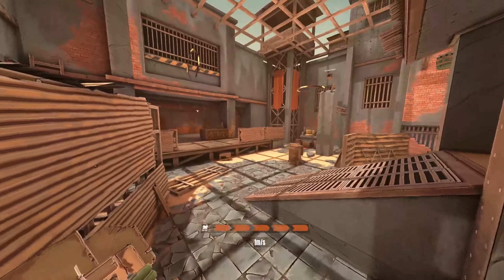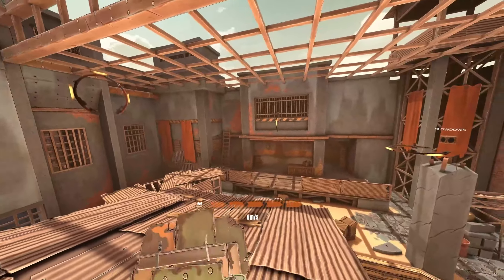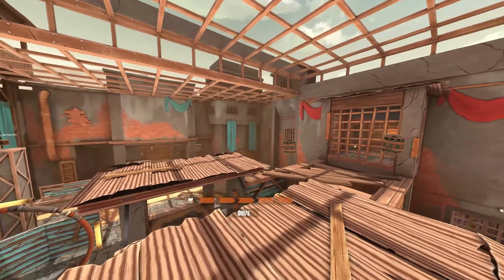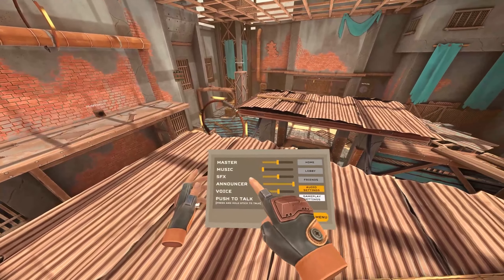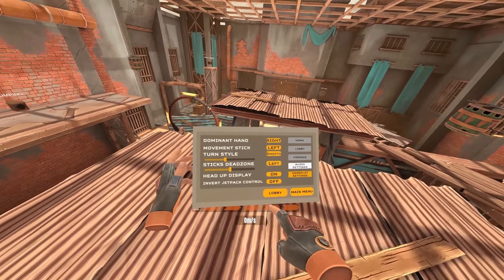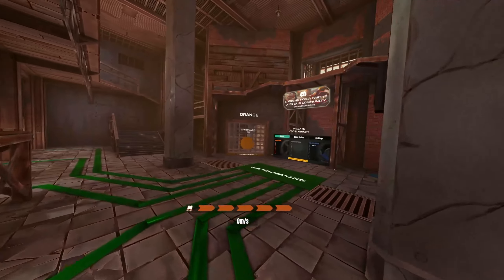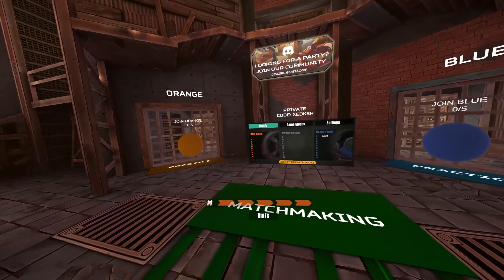By the way, this is the PC VR version. This is a private match, but you can also go to a public match. I will show you the menu on the left B button. You can choose some audio settings, push to talk, game settings, dominant hand, movement stick, and invert jetpack control — you can just do everything you want here. Let's go back to the lobby.